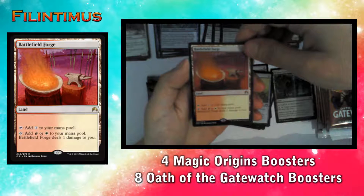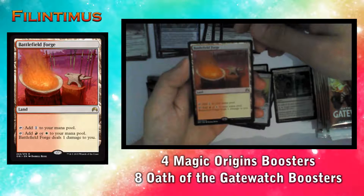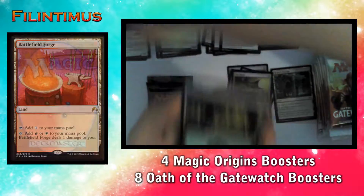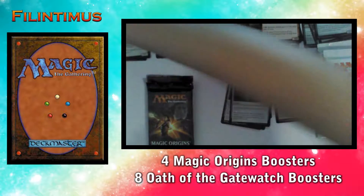And we have a rare: Battlefield Forge. Add one to your mana pool, add red mana, or white mana to your mana pool, while Battlefield Forge deals one damage to you. Also a Zombie Token in the pack.